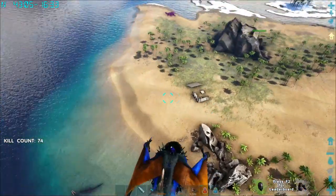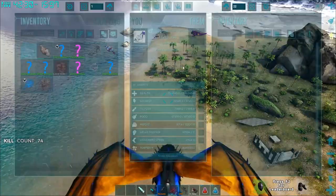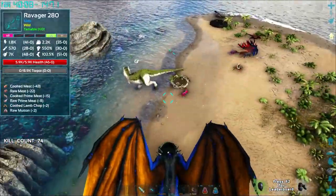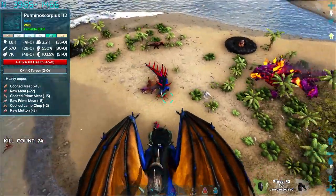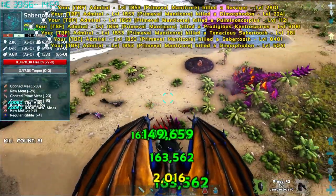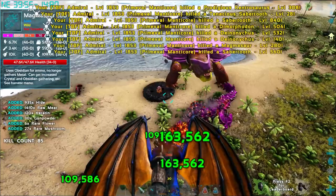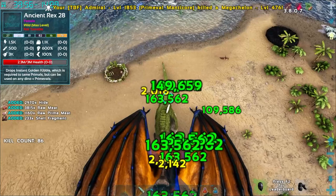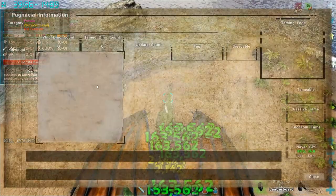This manticore — we didn't get a lot of kills on him. We did max him out, but not a lot of kills. He does pretty good damage and has a tier 2 saddle. 160 is on the lower end of our damage guys — that's just because it was a blue manticore. We tamed it even though it wasn't going to have quite as much damage as the others.